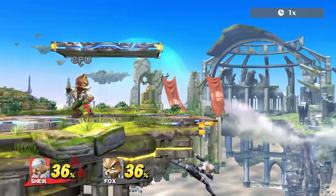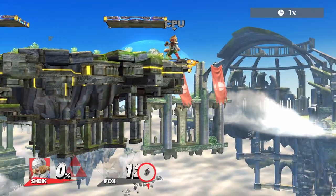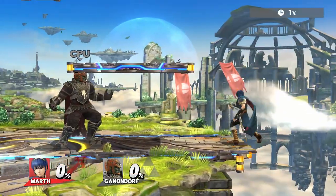Lastly, even characters that can't perform the aerial cancel can make use of the ledge slip. Sometimes it can be useful to go off stage while staying as close as possible to the ledge, and with the inputs of the ledge slip that is easily possible.